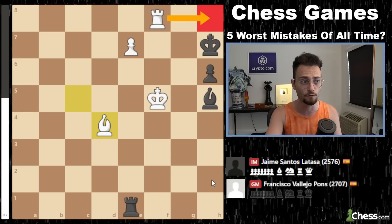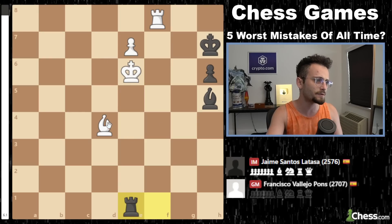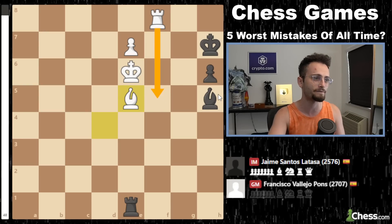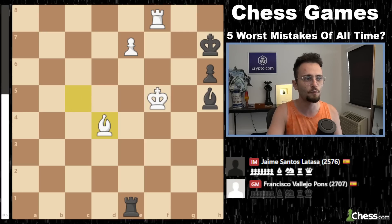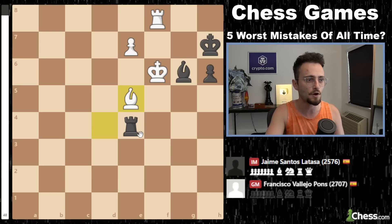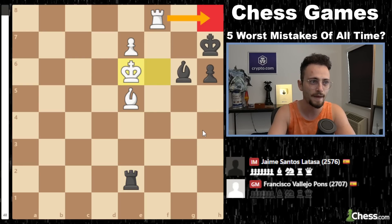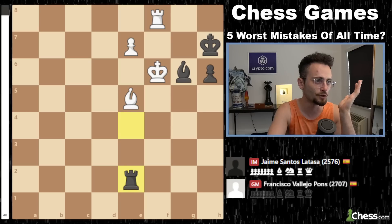Rook h8 is checkmate in one move, and black has to give some checks. If you give the wrong check, the king will run to d7, and then white is going to make a queen or black gets mated. So this is really a bad situation for Santos Lataza. He plays rook to e1, bishop d4 — mate is threatened. After sustained pressure, Vallejo has gotten to a winning position. When the rook moves away trying to give a check, all white has to do is play king to e6, rook h8 is made, and the only way to prevent mate is to sacrifice the rook. It took 67 moves, but Vallejo won the game.